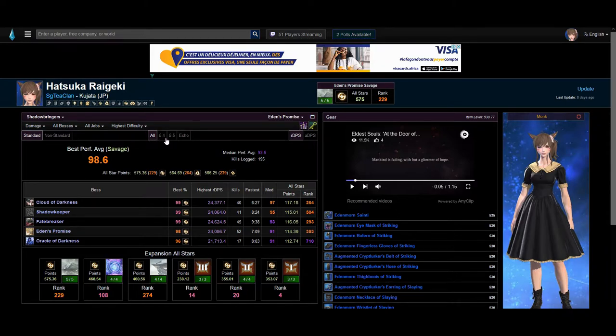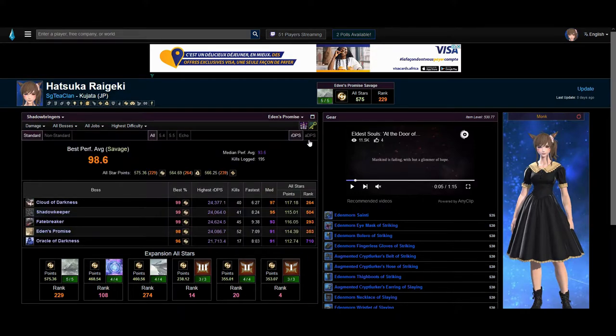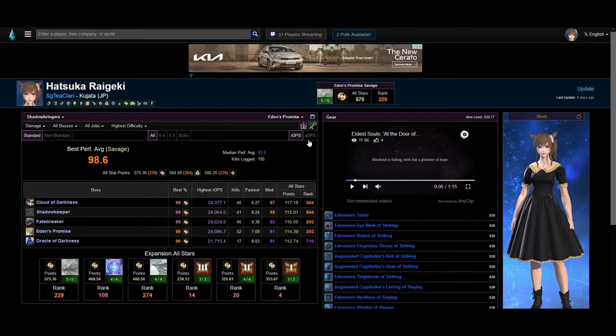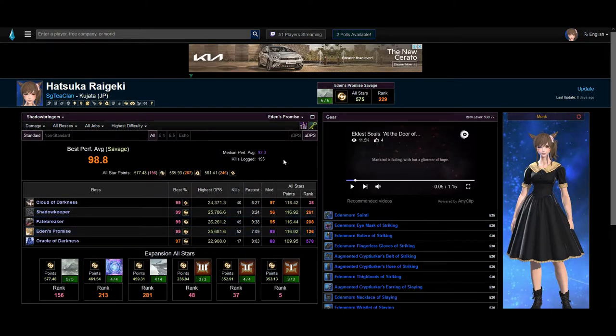And if I were to look at my 5.5 logs, it will show right here. The Echo tab refers to the buff that makes you stronger and makes the raid easier — we usually do not look at the Echo tab. Here we have rDPS and aDPS. These refer to the two main metrics that FFLogs uses. I will be talking more in depth about this later in the video.